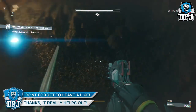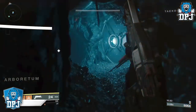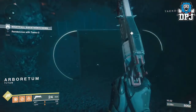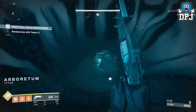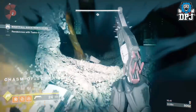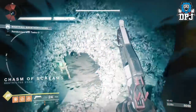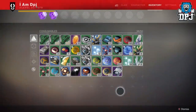Bungie stated there's a higher chance of the nightfall exclusive dropping from the prestige mode, so today's guide will be for prestige mode only. It could possibly work in the normal version, but because we can't apply our own burns and there's a higher drop rate in prestige, we may as well go with prestige mode as it is simple.